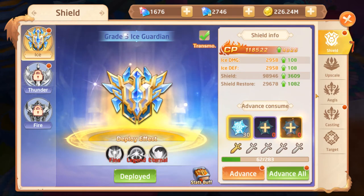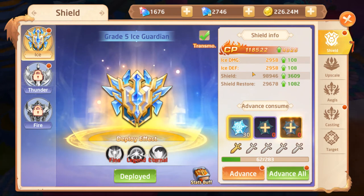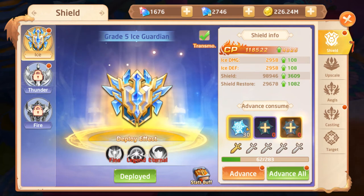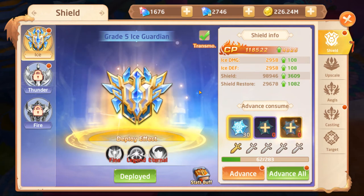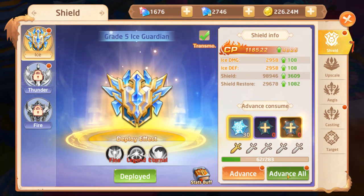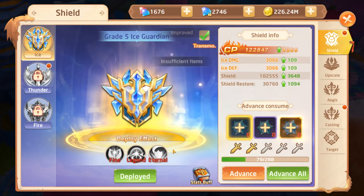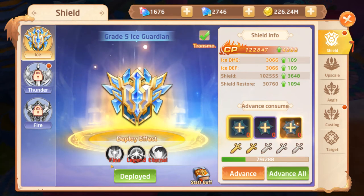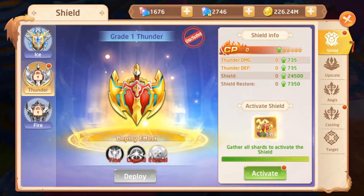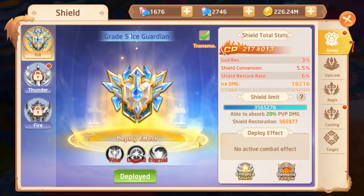So let's start with the shield interface. This is basically the default view and will show you the stats. It will also give you the interface so that you can upgrade your shield to a higher level. Mine is already a grade 5 ice garden shield, and you can use your ice talismans to upgrade that further by clicking on the advanced buttons. Underneath the ice garden shield, you'll see three icons: Find, Legend, and Eternal — these will be enabled as you upscale the shield.